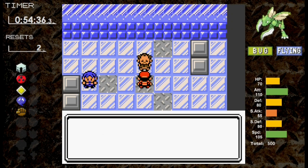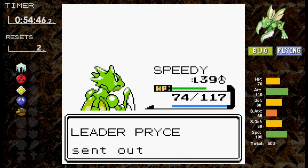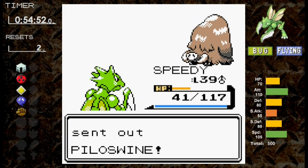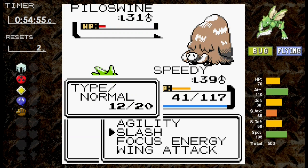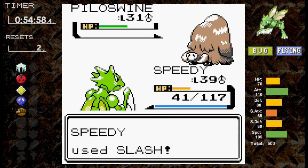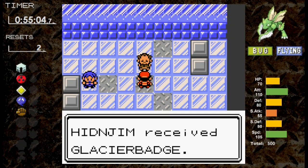Let's try again with the same strategy. Focus Energy first — but I forgot to heal, so Icy Wind takes us to 74. We knock out Seel and move to Dewgong. Slash doesn't crit, meaning Aurora Beam puts us in dangerous territory, but we knock it out. Against Piloswine, Slash crits but doesn't knock it out. Blizzard misses. Pryce uses a Hyper Potion. We get to move twice and both Slashes are eventually enough. That was a surprisingly tough Pryce battle, but now we get to take on Jasmine.